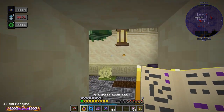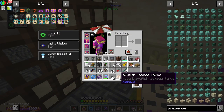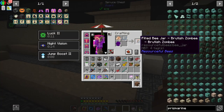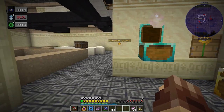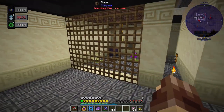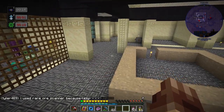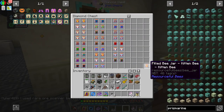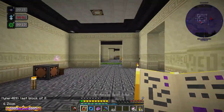Since the last update they made it so larvae can drop from bees — and with big fortune we actually just doubled up and got two British Zombie larvae! We can turn those into British Zombies already in a jar. That looting is actually really really nice. It means we could probably double and triple and quadruple our kitty bees. Even though they can't be bred, this actually makes it way easier to duplicate bees than breeding.